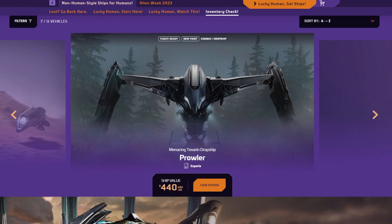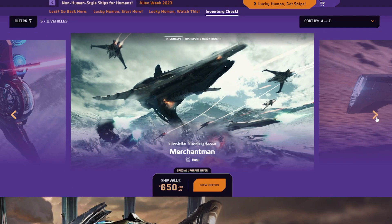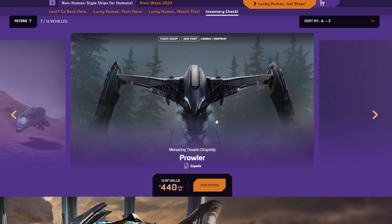I only had one experience with this ship — we were trying to arrive at Jump Town and the Prowler was trying to drop us there, and we just instantly exploded before even being able to walk out of the ship. That's a skill issue, for sure. I don't think it's worth the price, because this is almost the same price as the BMM, and the BMM is gonna be huge — you cannot compare these two ships. The BMM is only $200 more, and the Prowler is just overpriced, I think.